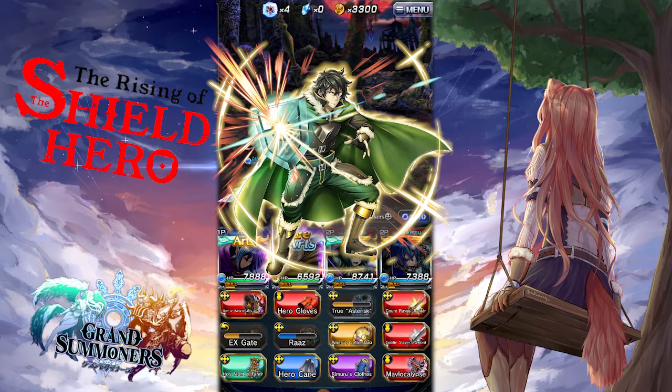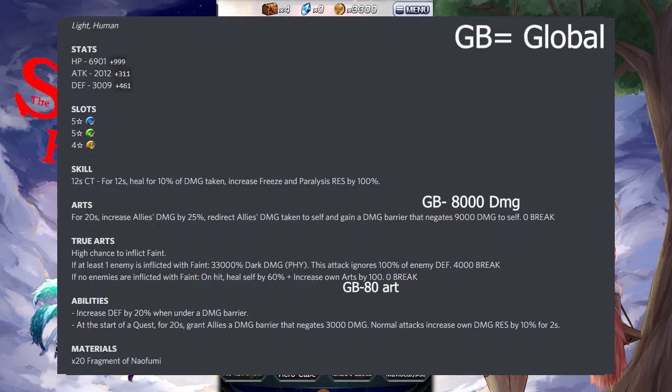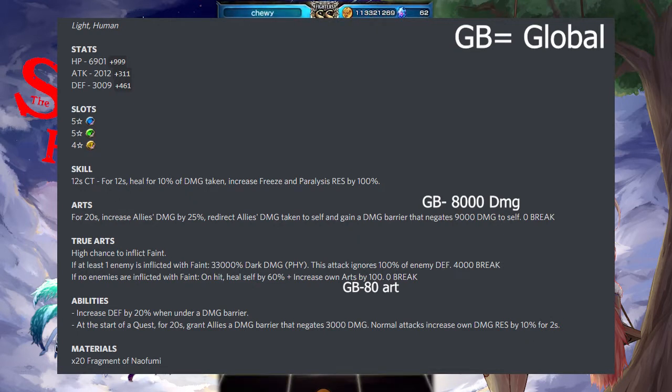Starting off with Naofumi — he's a light human unit. His stats at max are 6,901 HP, attack 2,012, and defense 3,009. For his slots he's toting a 5-star defense, 5-star heal, and a 4-star support. For his skill, there's a 12-second cooldown, and for 12 seconds he heals for 10% of damage taken and increases freeze and paralyze resist by 100%. For his art, for 20 seconds he increases allies' damage by 25%, redirects allies' damage taken to self, and gains a damage barrier that negates 9,000 damage to self with a 0 break.